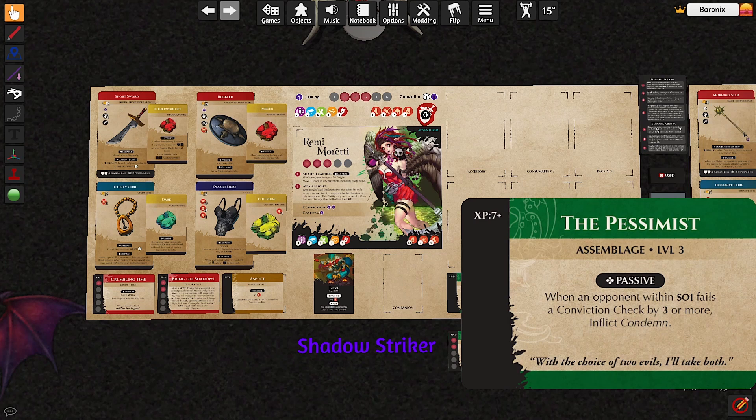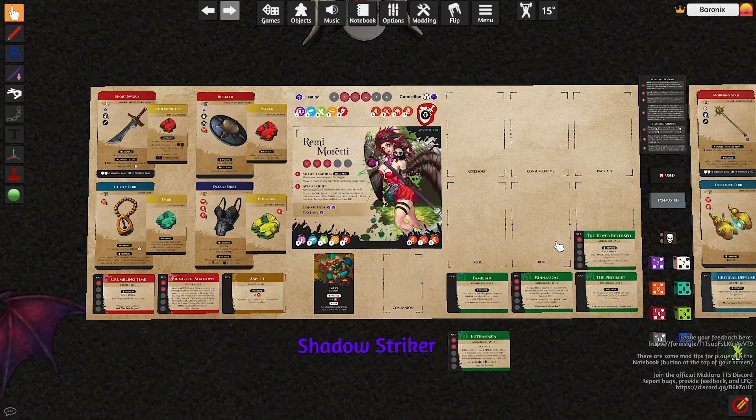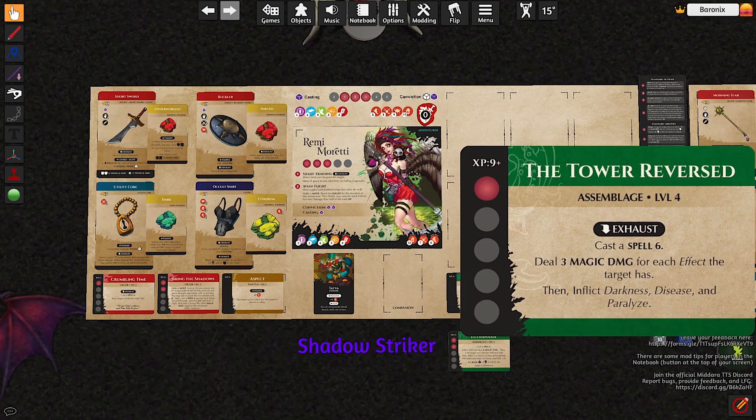Don't forget that I will force a lot of conviction checks on my enemies with Bring the Shadows. And finally, at the very end, we're going to go with the Tower Reversed, an Assemblage level 4 discipline. On Exhaust, for 1 SP, you cast a spell and deal 3 magic damage for each effect the target has. Then you inflict Darkness, Disease, and Paralyze. Darkness will probably already be on your enemies, but Disease and Paralyze are going to be 2 more effects — and that's super nice. If you have a Tome, I might be able to cast Tower Reversed again and profit from the Disease and Paralyze that were just inflicted with the same spell. This is something I will probably look for in the end — having a Tome instead of a Bookler.